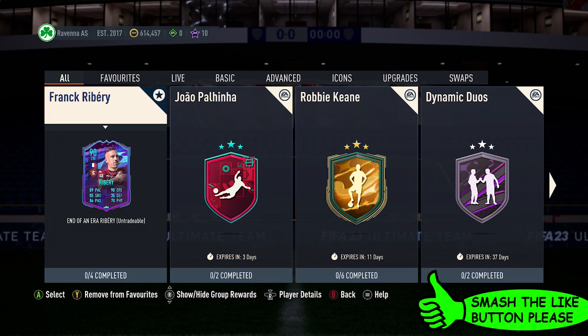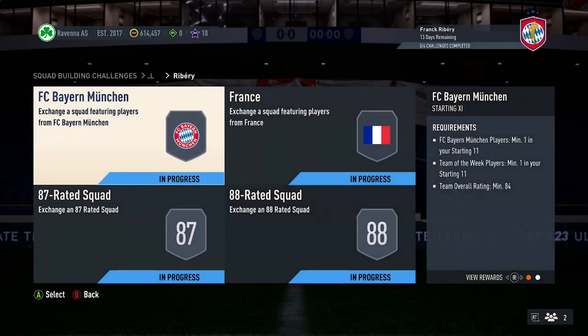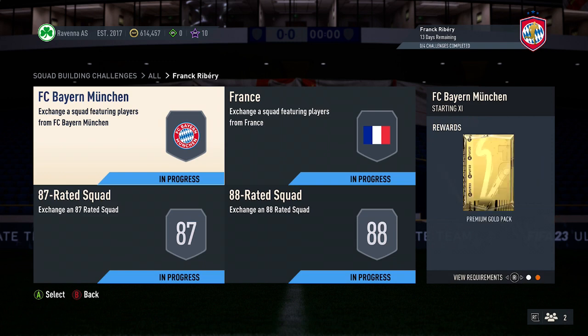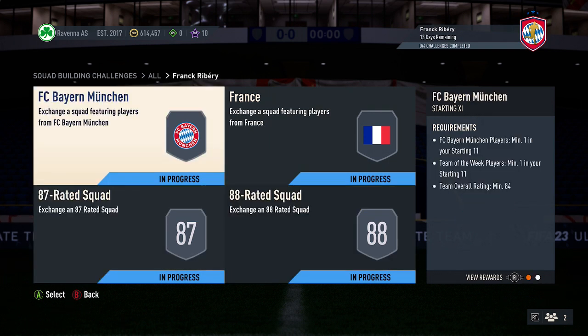So for the Ribéry SBC, it currently costs 475k based on current prices, but market fodder is slowly going up. It may be slightly higher when you actually do it. For this SBC you'll get a premium gold pack, jumbo premium gold pack, Rolex and pliers pack, and a mega pack for the first squad.